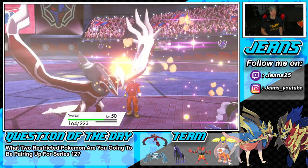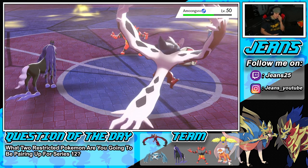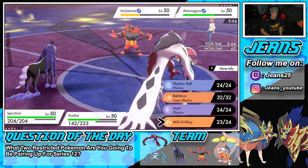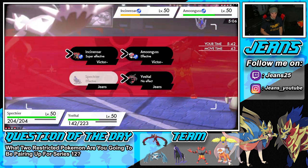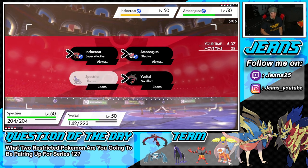Pollen Puff coming out — he's doing damage, not healing! I'm with that turn all day. He has Fake Out ready to rock, so I think I go for a Shadow Ball or I could Bulldoze. Shadow Ball's not very effective here. Just Bulldoze — slow down these guys.